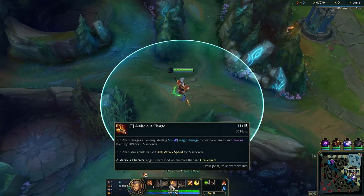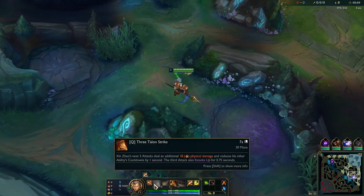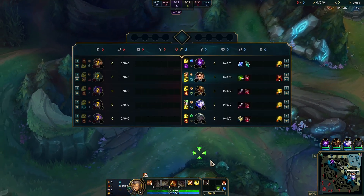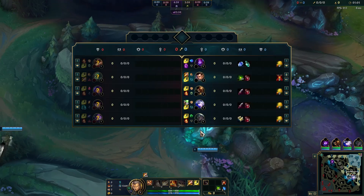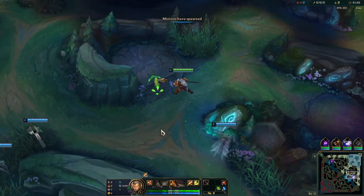We're running E first and maxing our W — so we'll go E, W, Q with W max. Running the green jungle item. I think this is the most consistent jungle item, though you can run red or blue — they're all pretty balanced, so just run your personal preference. But because we're into a lot of CC, we're running green to get that shield.